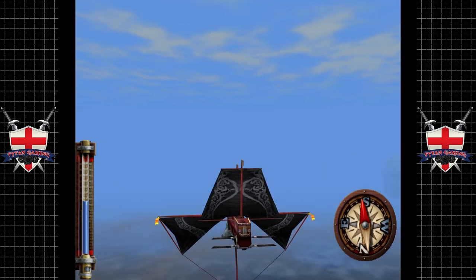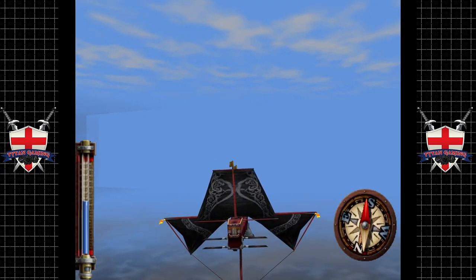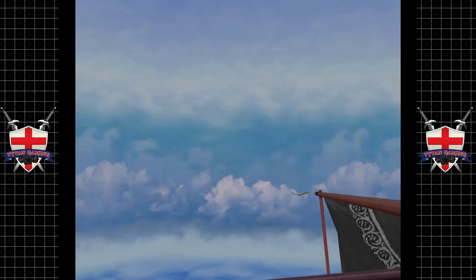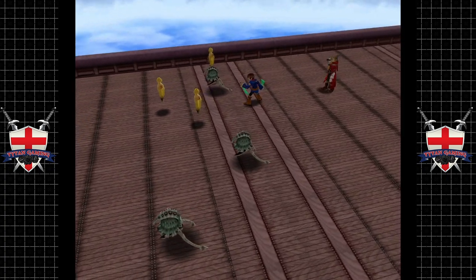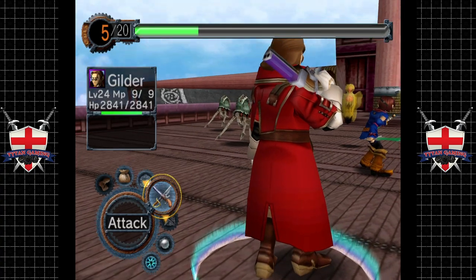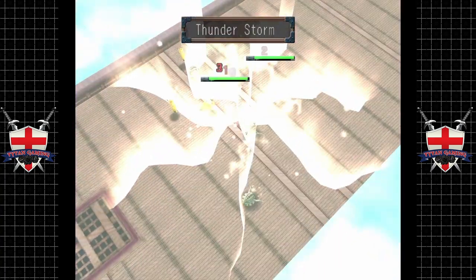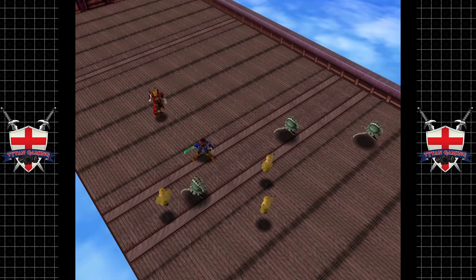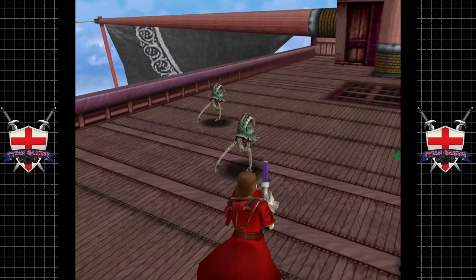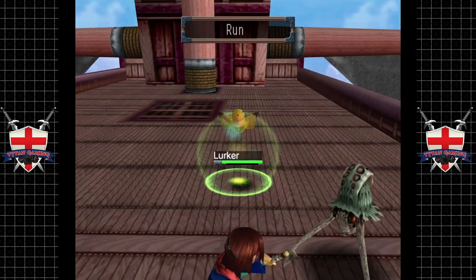So we are heading back. I'm not sure if there's actually any discoveries we can get here. We can fight, and fight we will. This time we're not alone - we have Gilder, who looks like a badass. Gilder's weapon of choice is his double barrel pistol, and it's pretty badass. He's ranged combat, kind of like Aika. He's pretty good - that stings.